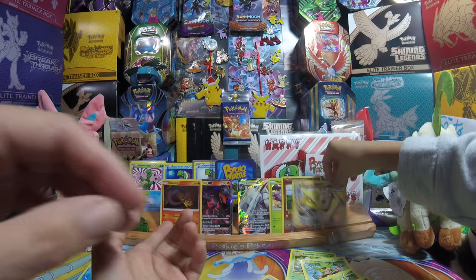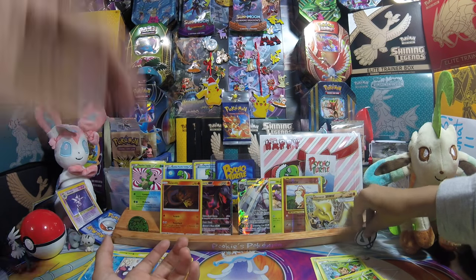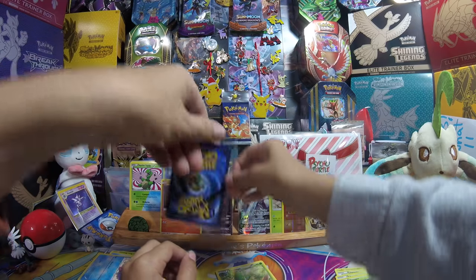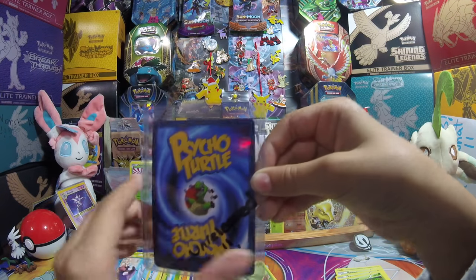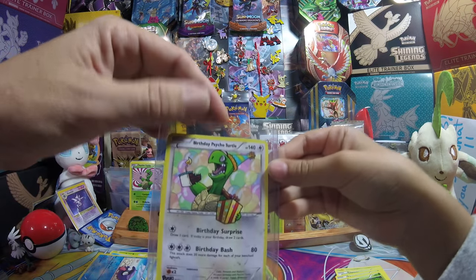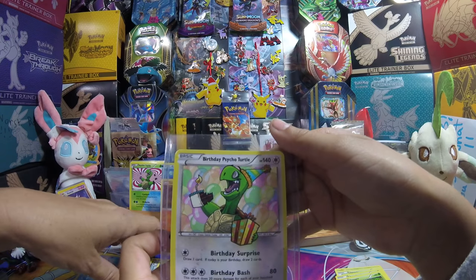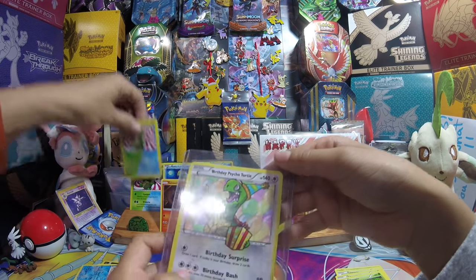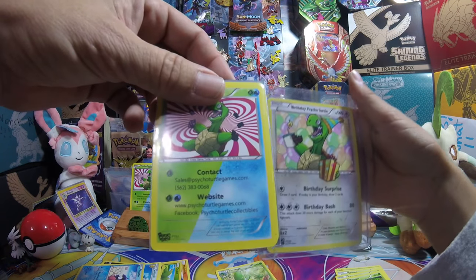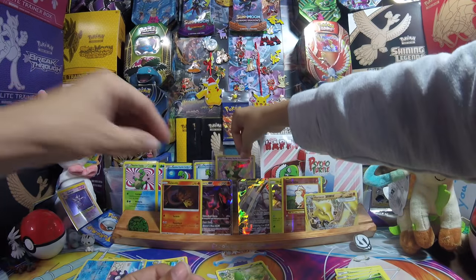Alright guys, that's it for the Team Skull pin box — it was Team Skull pin box, not grunt. Anyway, on the Psycho Turtle card: this is their new card — when you order stuff from them it's a special thing. Pookie, go ahead and unveil it. They're going to have a special birthday promo card when you order birthday stuff. You can drop ship directly to someone's house through them online — they have the cheapest prices, very competitive. Here's their contact info. You can send a birthday present to a friend with this promo card included — super cool!